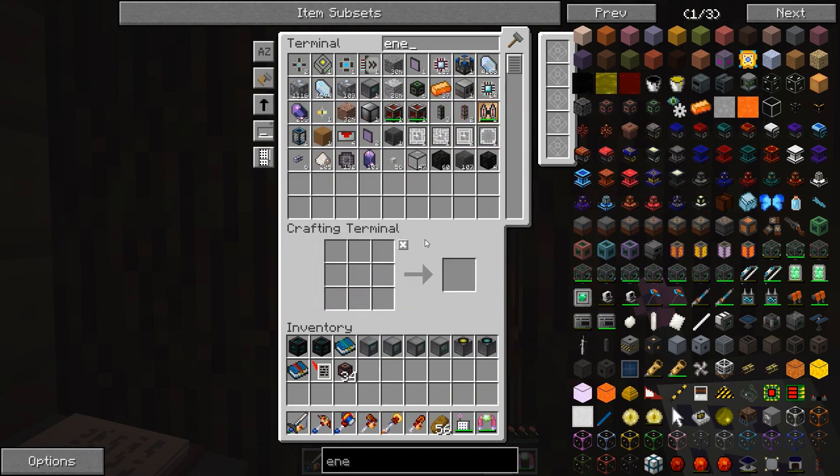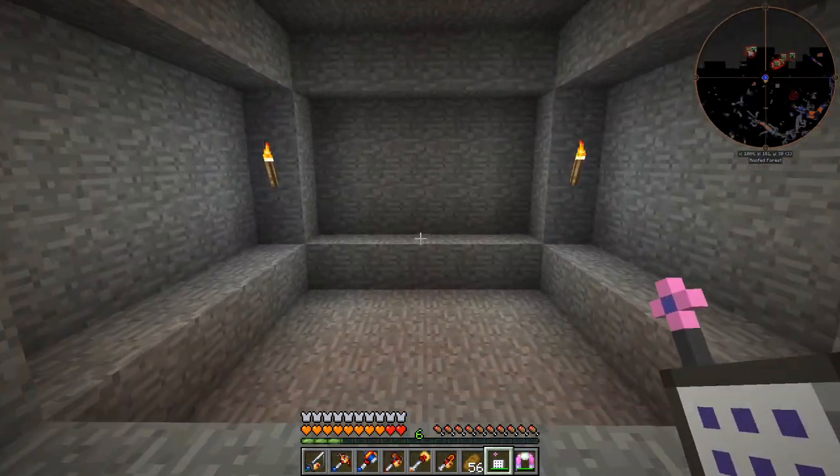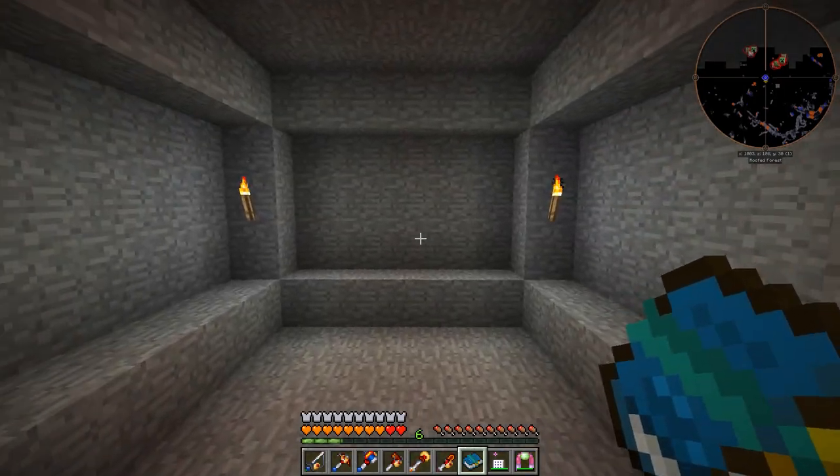We should probably make a destination analyzer and a matter booster as well. Let's grab this stuff because we'll probably need it, and let's also grab some energy conduits too, because I'll probably want those as well. I think that's everything we need. So we're going to set up our RF Tools stuff down here. Let me dive into the dimension manual and do some reading, and I'll come back to you in a minute.